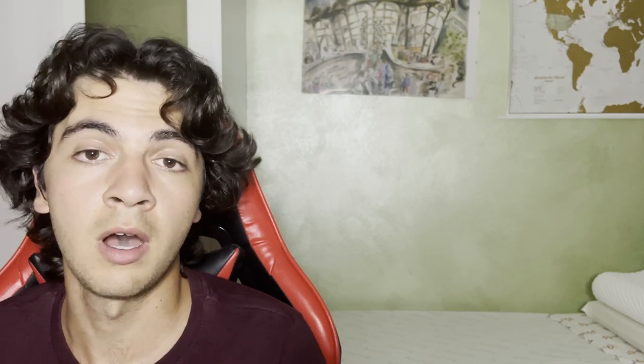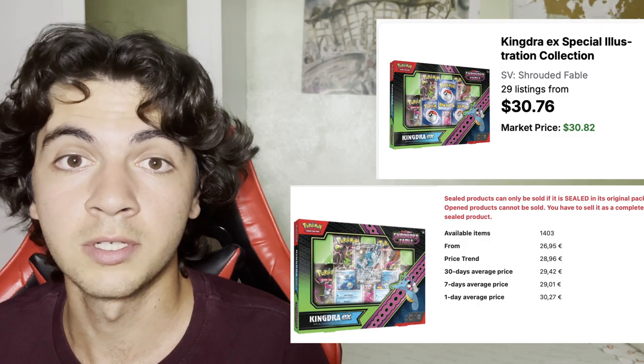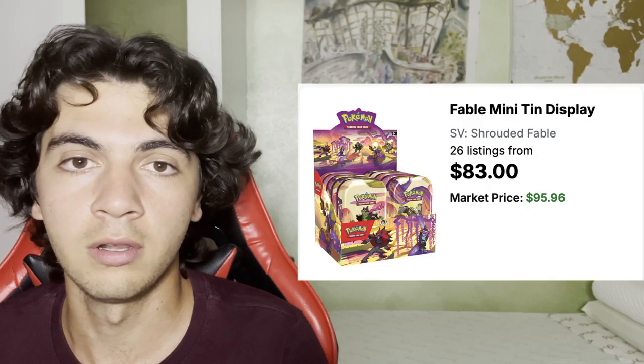Then we have Collection Boxes. I'll mention the Kindra Collection Box for now, as it seems to be the promo that goes for the most money compared to the Greninja EX. That Collection Box goes for about $30 in the US and $28 in the EU, which after conversion is pretty much the same price. Last but not least, we have Mini Tins for $9.95 in the EU.